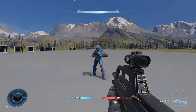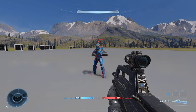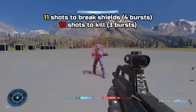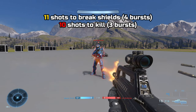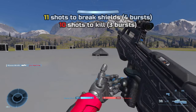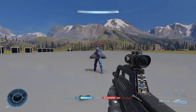Moving on to damage output, it takes 11 shots to break shields plus 10 shots to kill, totaling a 21-shot kill. Or 11 shots to break shields and 1 shot to the head, totaling a 12-shot kill.